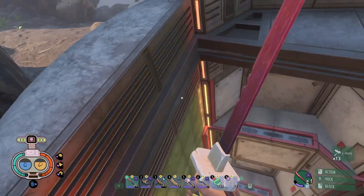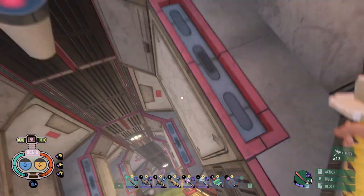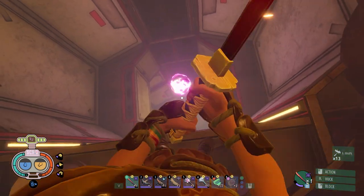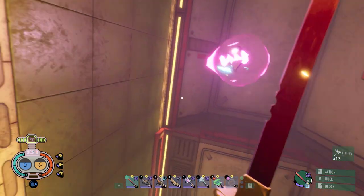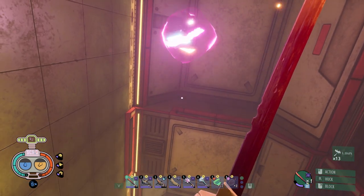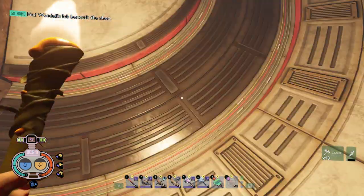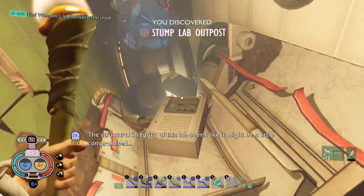We can either drop down on the side or use our glider. Let's try dropping down towards the sides. This is gonna be challenging — all right, not so bad! I think we can actually make it to this one. There's some raw science there, I could probably get a jump across. We'll jump to it and use our left shift. Nope, missed it completely and took damage. Wow, this lab got destroyed — jeepers. Structural integrity dump — stump lab outpost, here we go. Okay, that's door number one.